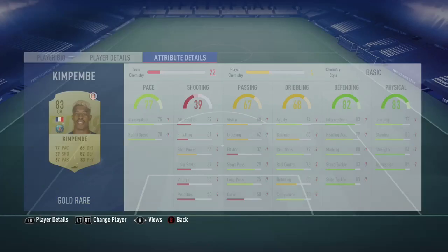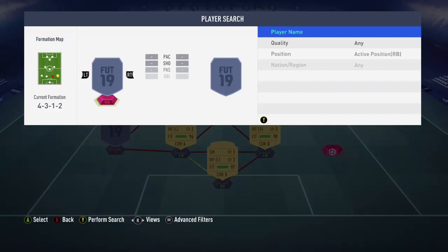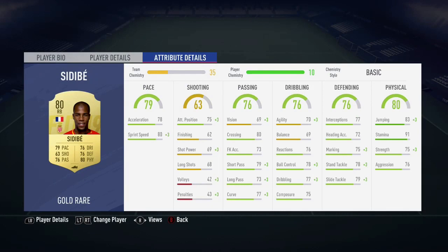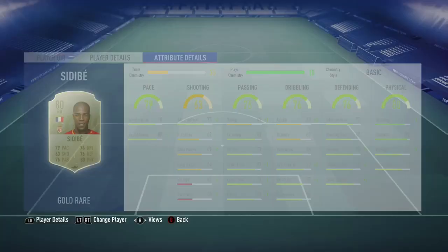Here are his stats, and next to him, to link up with him perfectly, we have Sidibe. Such a good card in my opinion, totally worth about 1,000 coins. There are only a couple of stats below 70 and you should definitely buy him if you're a new player.